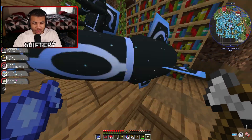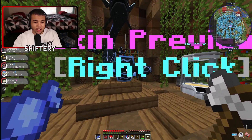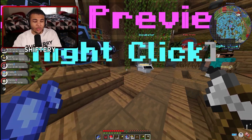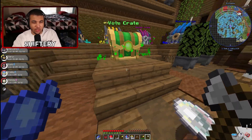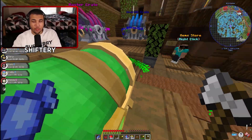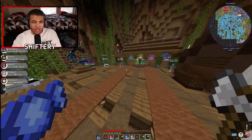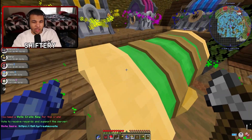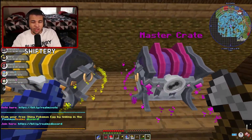They have custom skins on the server, so you can get cosmetic exclusives — some really nice-looking things. There's also a vote crate: if you vote for the server on voting websites, you can get free items, which is a really good deal. They also have cosmetics so you can dress up on the server.